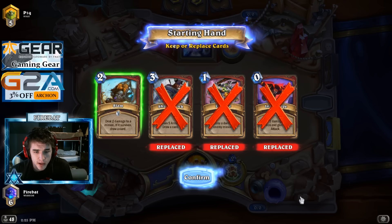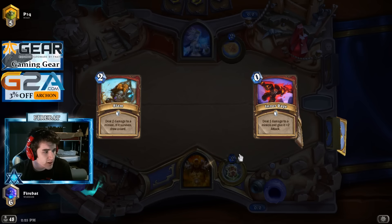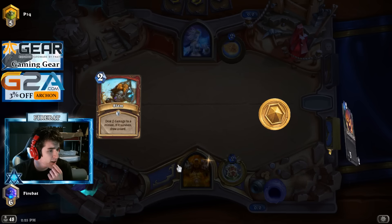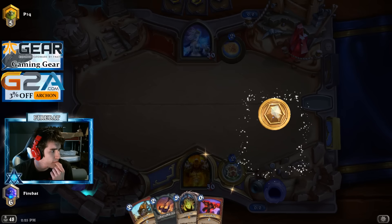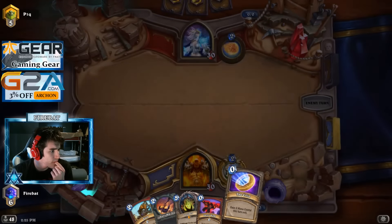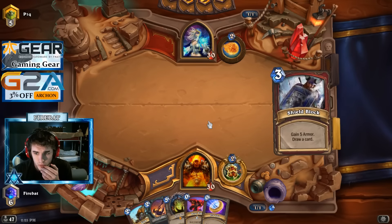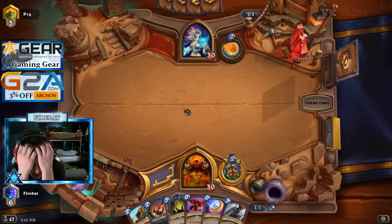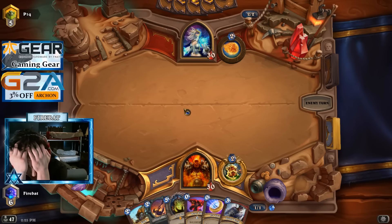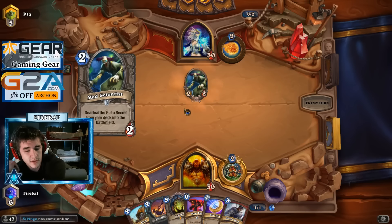I like Slam. I don't really like the other cards but Slam can sometimes kill a 3/2, clean that sort of mess up. I don't think the other cards are good enough - we gotta find our weapons for early game, kind of like Patron. Because we're Patron. Beautiful. I don't think we need to coin the Axe though, because we don't need to Slam an Axe in the same turn so it's fine. We can just wait for him to do something.